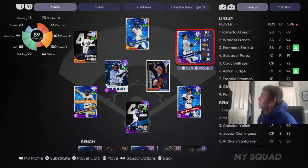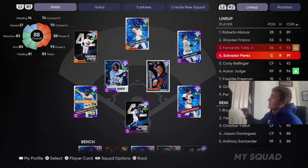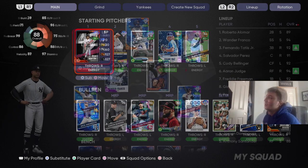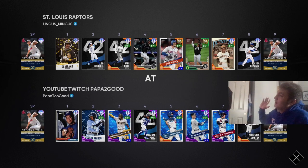For our lineup we'll be going: Roberto Alomar, Juan DeFranco, Fernando Tatis Jr., Salvador Perez, Cody Bellinger, Aaron Judge, Freddie Freeman, and Giancarlo Stanton. That is our lineup — let's go get a quick dub. We have found our opponent, let's see what his team is looking like.